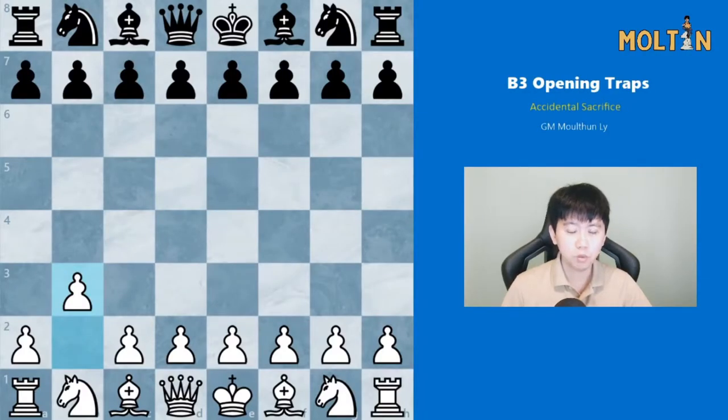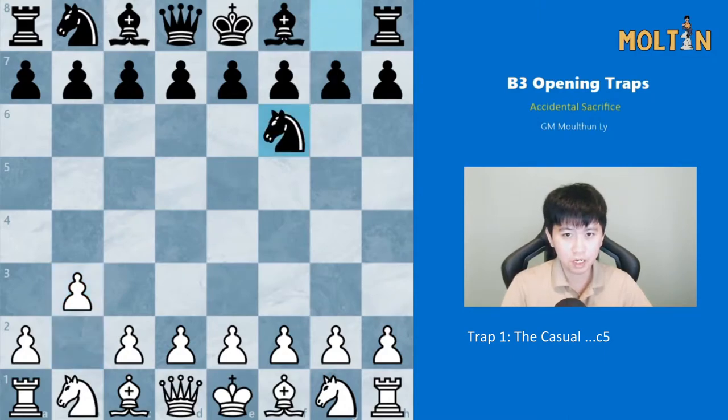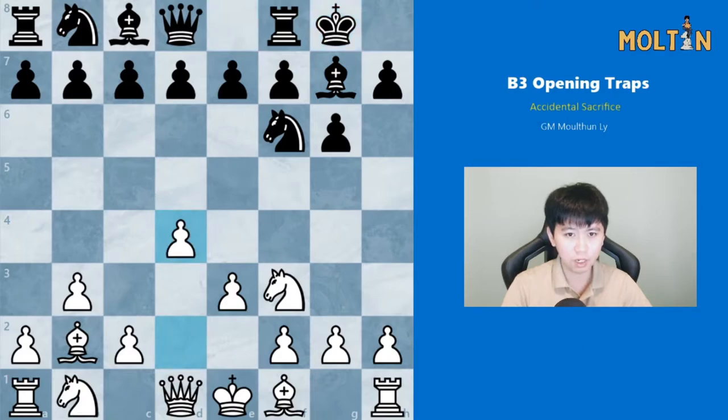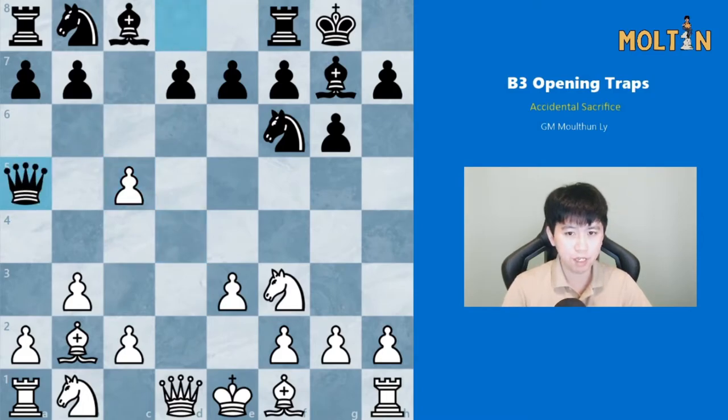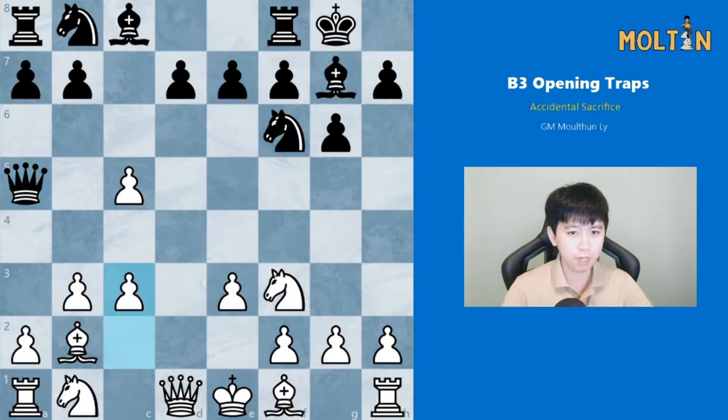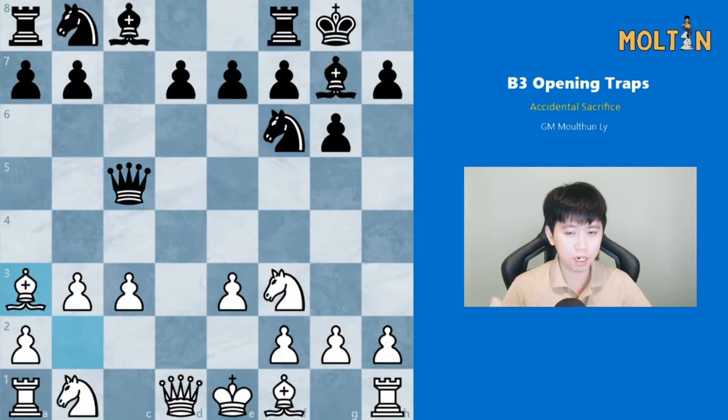The first 2 traps on this list work really well against King's Indian players because of the move order involved. After Nf6, White plays Bb2, g6, Nf3, Bg7, e3, castles, and the move pawn to d4 right away. A very natural response for Black is to attack the White centre with the move pawn to c5, with the idea that if White captures the pawn, then Black will play Qa5 check and recapture on c5. However, in this particular case, Black can't actually win the pawn back because White can play pawn to c3. White next plays pawn to b4, but the main idea is that if Black takes on c5, White will throw in bishop to a3 — a very unexpected move where Black cannot actually defend the pawn on e7.